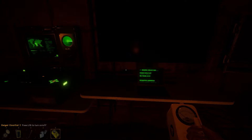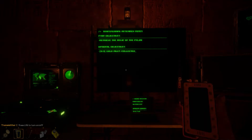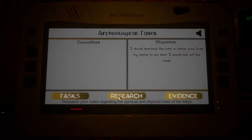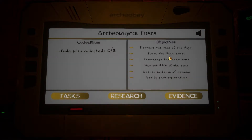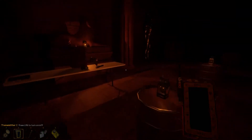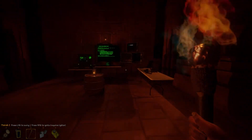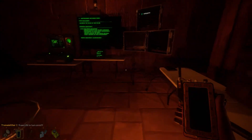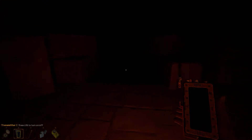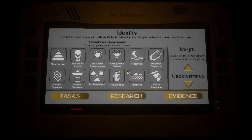This area is for the objective and everything. I have a tablet right here and I need to find evidence in order to know what the — they call it the 'major' but I just call it a ghost or whatever. You need the evidence to know which one it is. I'm probably gonna have to come back a few times to get these things because I'm alone and can't find all the evidence by myself.